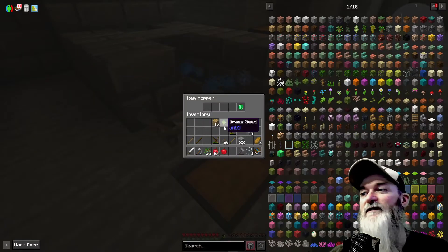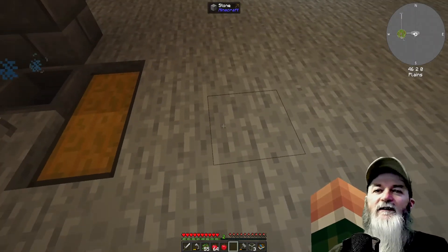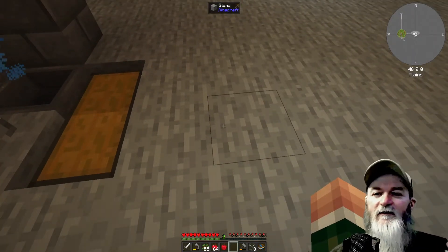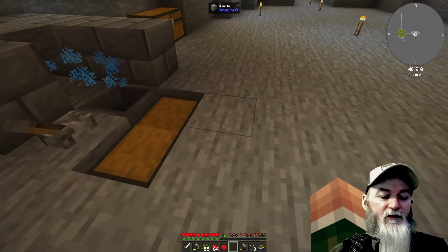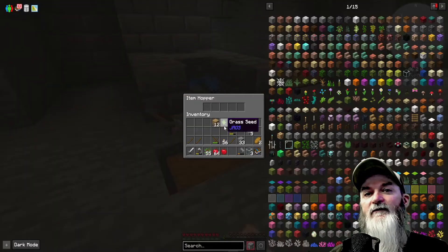For beginning stages this is really nice. With the sieve you have to right-click it and you sit there filling your inventory and putting it in. You can automate it depending on the mod pack.